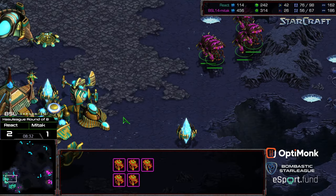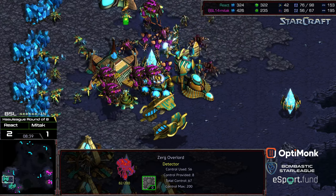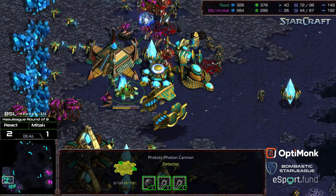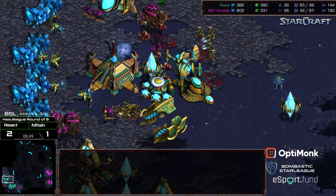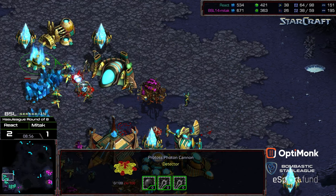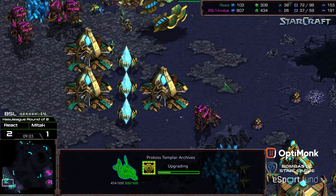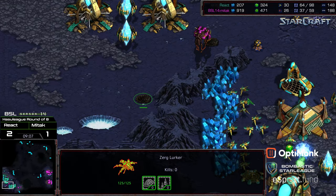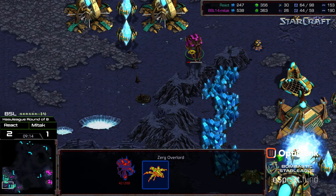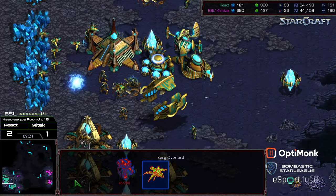Mitak is able to drop into the main before React can respond. One overlord is spotted and damaged but the second one unloads its entire complement. One cannon goes down; the second cannon needs to stay alive otherwise the main gets breached. There's no detection — just zealots and high templar who need to wait before they can storm the lurkers. The lurkers reposition to the natural expansion, getting a huge amount of probe kills. Nine kills on one lurker already, and React is not mining. Another cannon is plopped in the main while Mitak deals an immense amount of damage.